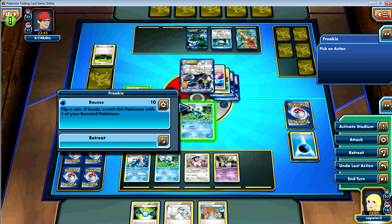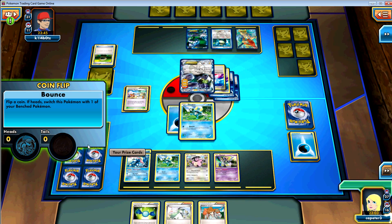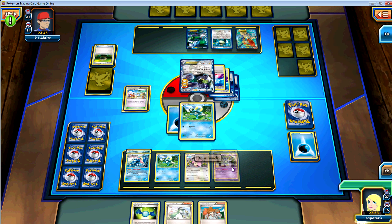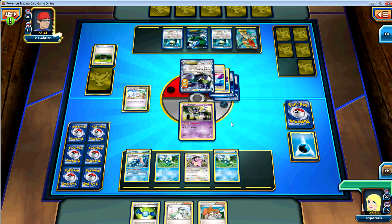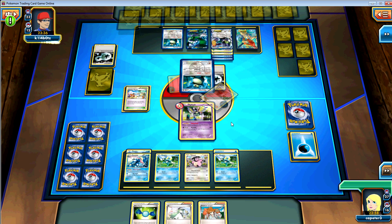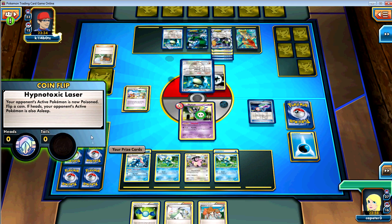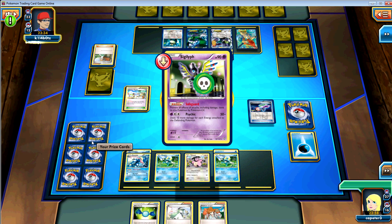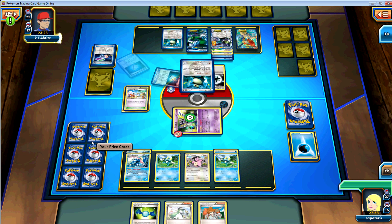Then he's gonna bounce right into that Syglyph so that he can't hit it — pretty much stalling for time and building up those Frogs. In a real game I just would have retreated to the Syglyph. And then he throws this Snorlax at me and I just get really scared. What are you gonna do with a Snorlax that's got 5 energy on it and all of his bench Pokemon are Team Plasma? It's scary.